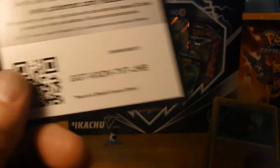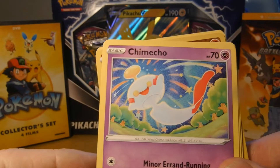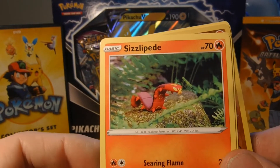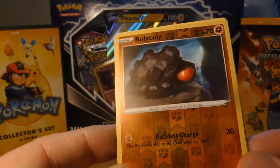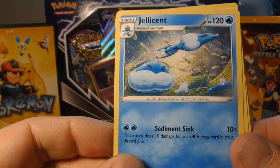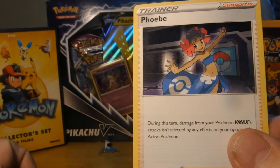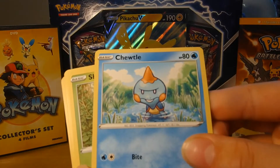Alright, so from the Battle Styles pack we got a Rolycoly, a Chimecho, an Onix, a Sizzlipede, a Glameow, another Rolycoly but shiny — we got a shiny! — a Jellicent, an energy, somebody named Cheryl, Bea, and a Phoebe.